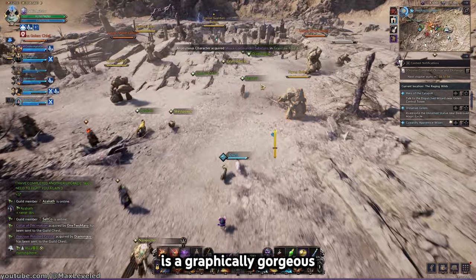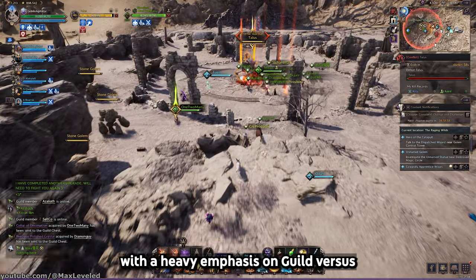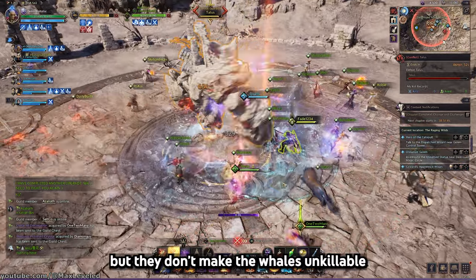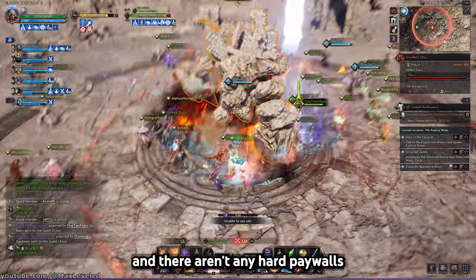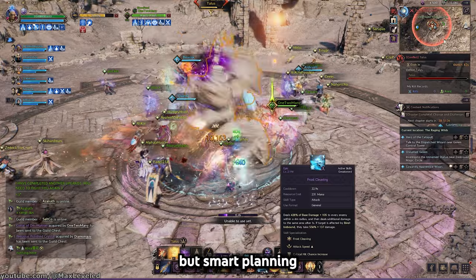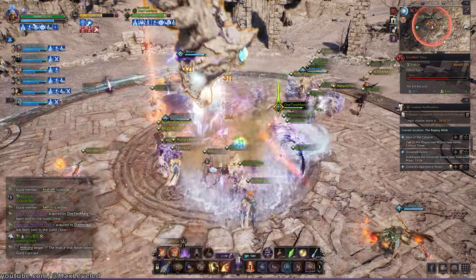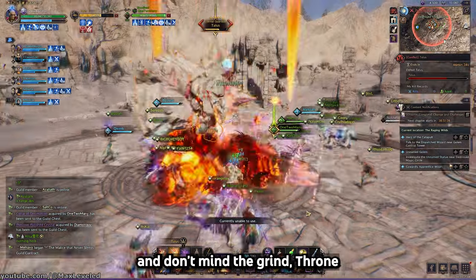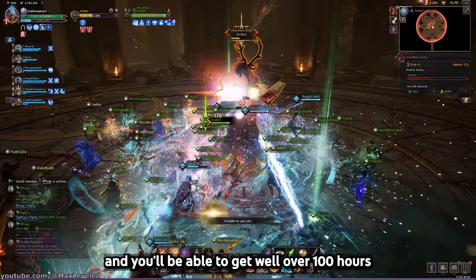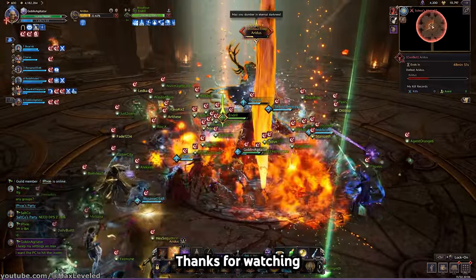All things considered, Throne and Liberty is a graphically gorgeous MMO with entertaining movement mechanics and combat systems, with a heavy emphasis on guild vs. guild and alliance vs. alliance PvP. Pay-to-win elements do exist, but they don't make the whales unkillable, and there aren't any hard paywalls that completely stop free-to-play users from progressing. Whales get ahead faster, but smart planning and persistence can lead to free-to-play guilds actually dominating in both PvE and PvP. If you're looking for a new MMO and don't mind the grind, Throne and Liberty is worth exploring — there is plenty of PvE content to play through, and you'll be able to get well over 100 hours out of the game without ever spending a penny, as long as you don't want to be in the top 1%.